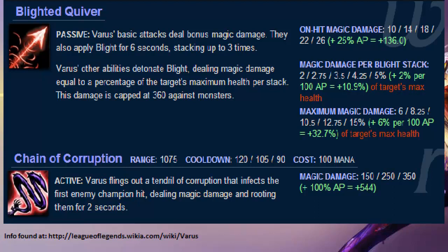The ult has a plus 1 AP ratio, so Chain of Corruption will deal 350 base magic damage plus 544 from AP with my build. This will of course depend on MR, magic penetration, and how you build. This is also a lot of damage to squishies, and the ult expands — if you hit one target and others stay in the area, it will corrupt to those targets and deal the same amount of damage and root them for the same duration.